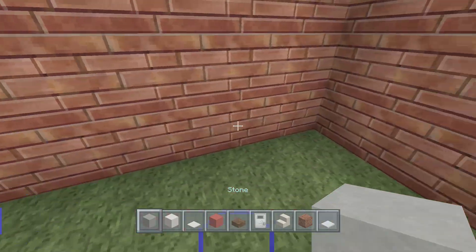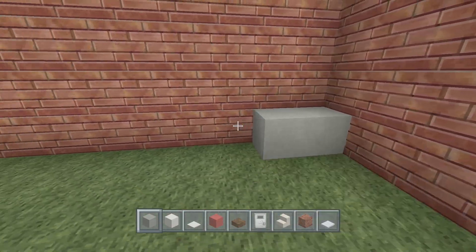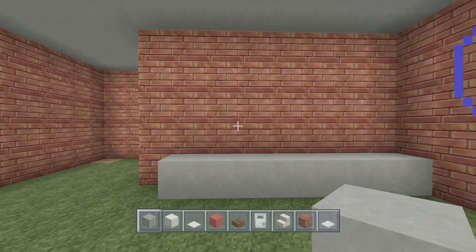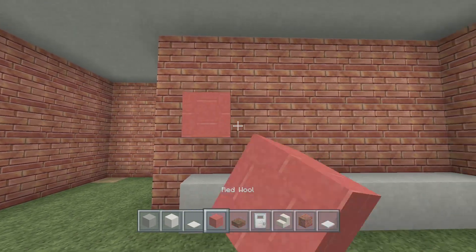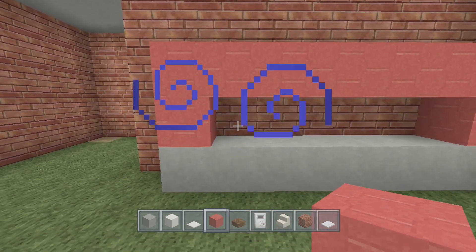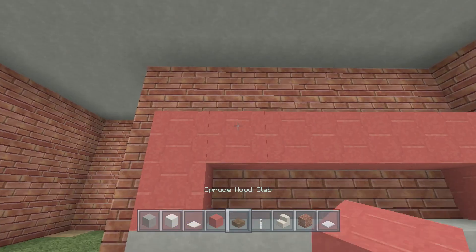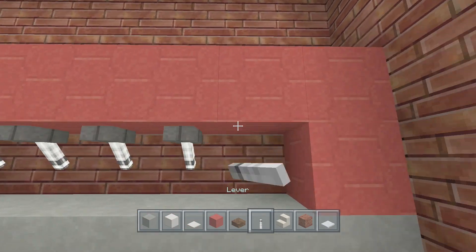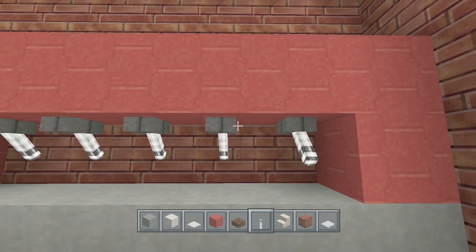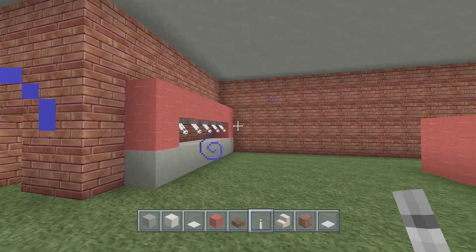Take your stone and on the wall next to the bathroom, place some stone then come one block up with your red wool - we're making our fountain drinks here. Take out your levers and place them upside down, facing the right way to look like they're dispensing soda. Those are our fountain drinks.